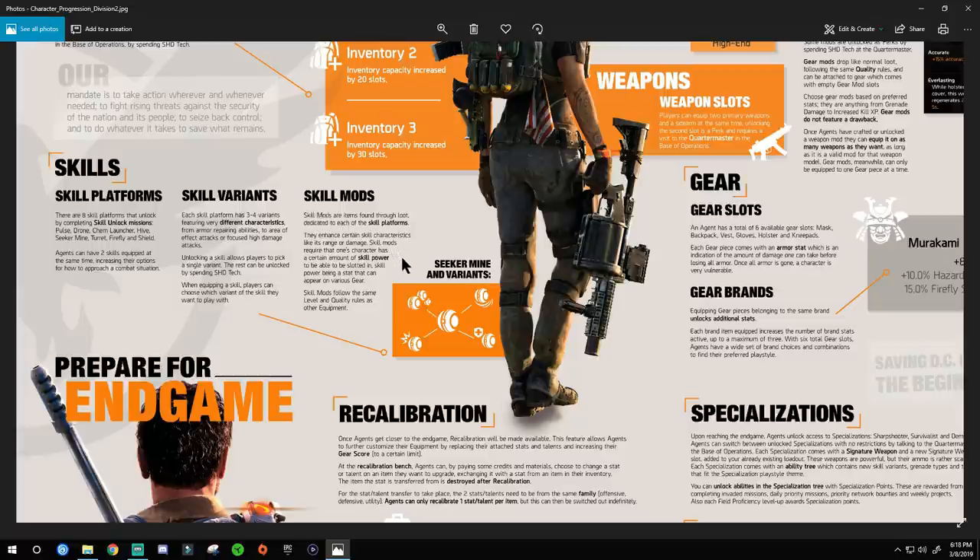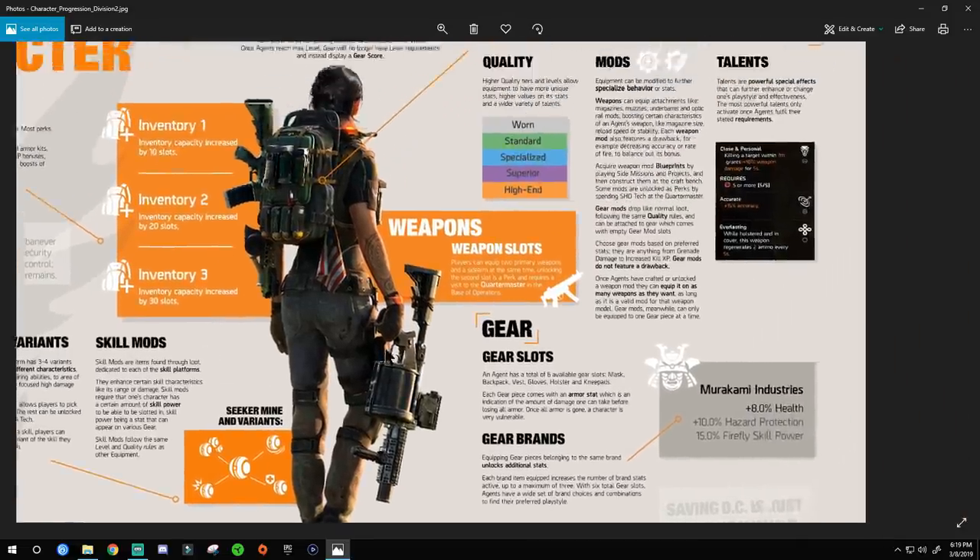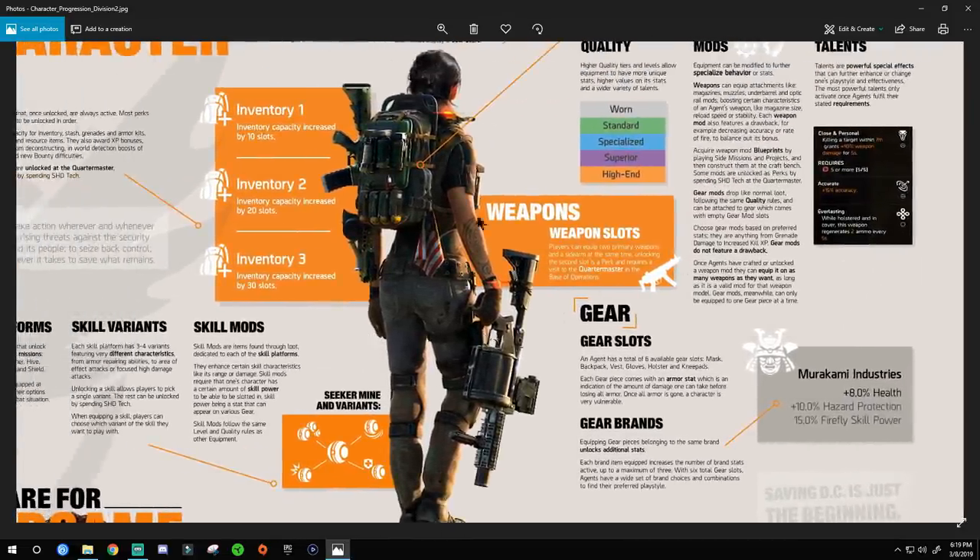Skill mods are items found through loot, dedicated to each skill platform. They enhance a skill's characteristics like its range or damage. Just like weapon mods enhance your weapon, you can enhance your skills — and I don't think there's a drawback for these. So whatever mod you pick just enhances what you want. Make sure you invest into skill mods, because if you love skill builds you can definitely make them overpowered.